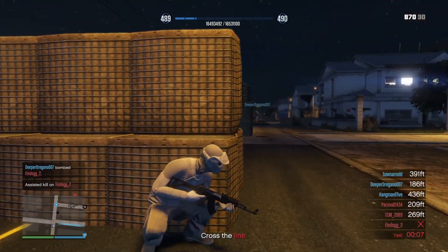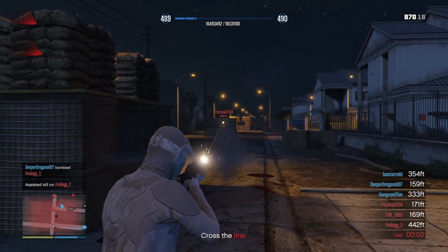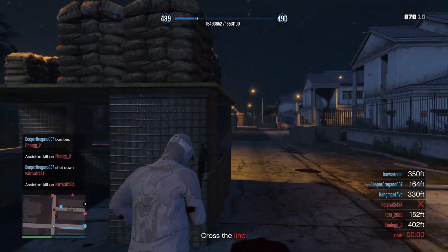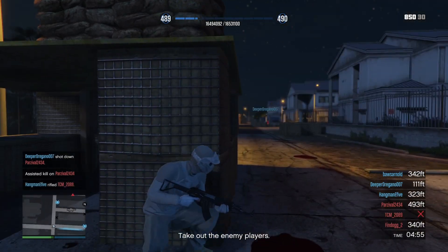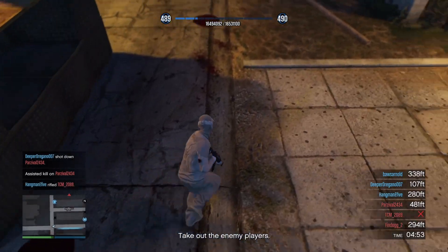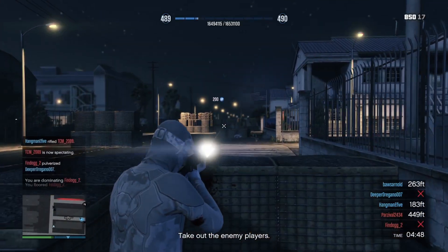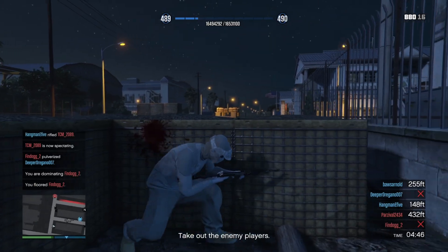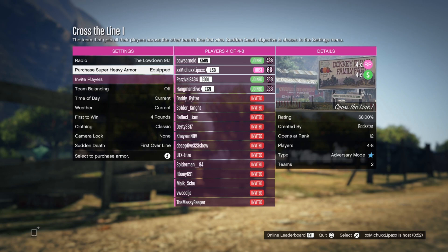Normally one round is always 5 minutes. If those 5 minutes end, then you will have a sudden death. For the sudden death you have 2 options: it's either last team standing — so simply kill the entire enemy team and then you win — or there is also an option which is first to cross the line, meaning the team with the first person to cross the enemy line wins. If you want to modify the sudden death, the host has to do it in the game menu — you can see the bottom left option for sudden death, either first over the line or last team standing.